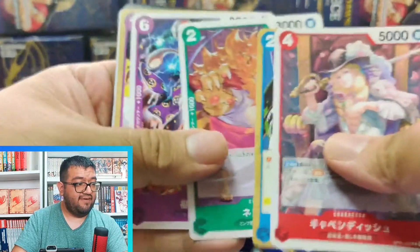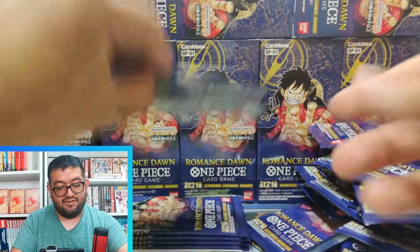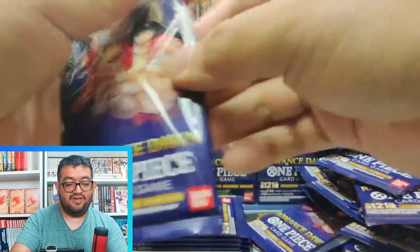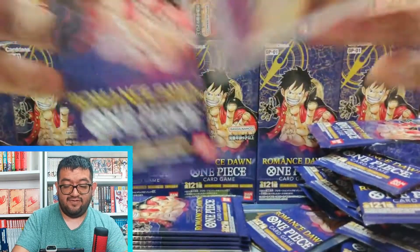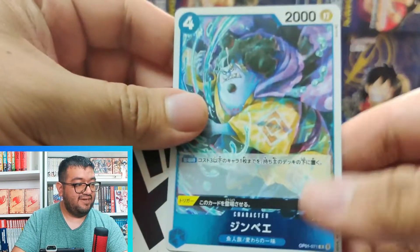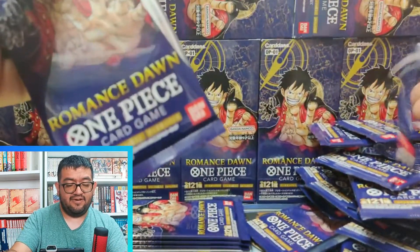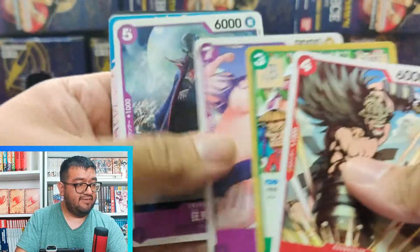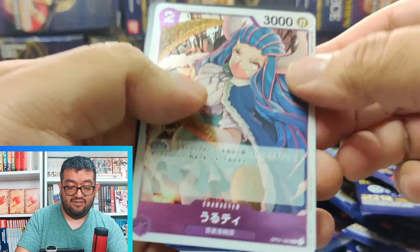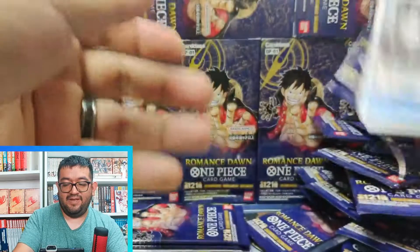Cavendish again, Officer Ages, Neko, Dog Star, and here we go — Okiku. Okiku is another really strong rare for the green cards, being able to rest a character of 5000 power or less when it attacks. We're almost done with this first box and we haven't hit that alt art yet — hoping that the Shanks pull didn't take out an alt art slot. We have Jinbei as a nice rare — being able to remove a two-cost or less character from your opponent's field and put them to the bottom of the deck, though it's costly at four cost and only 2000 power. And we have Ulti as our rare — not the alt art Ulti that's going for like $40-50, but Ulti nonetheless.